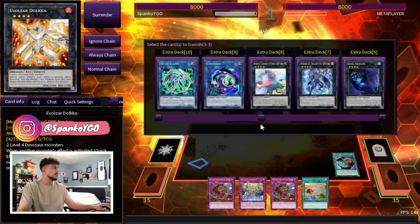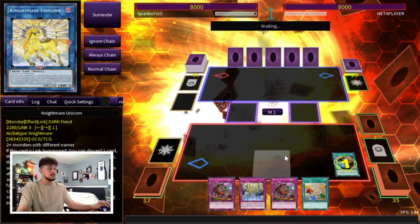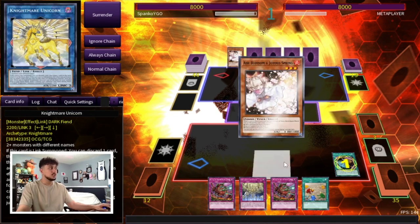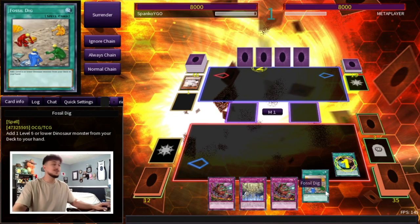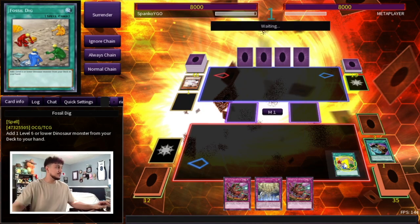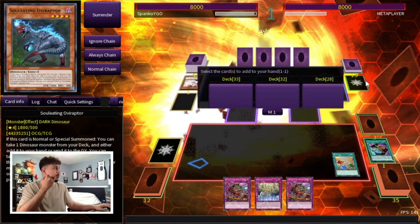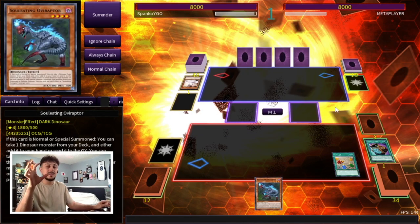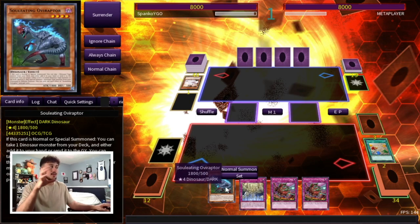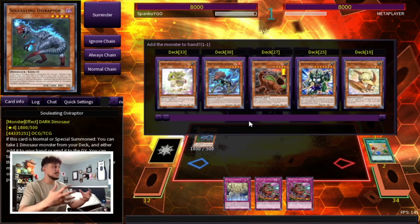Let's go one, two, and then the third will be our Underclock Taker. Does he have an Ash here? If he doesn't Ash we can potentially get Orcust. Fossil Dig goes through and we're perfectly fine — that's why you go for three, because Fossil Dig makes it so that it does not matter. We're gonna search our Ovi Raptor. Again, this deck you want to play it slow. You're not playing to combo off like crazy. You're just setting up for follow-up because you have traps to save you for one more turn to get you to turn three. Once you get to turn three, you're gonna be winning.